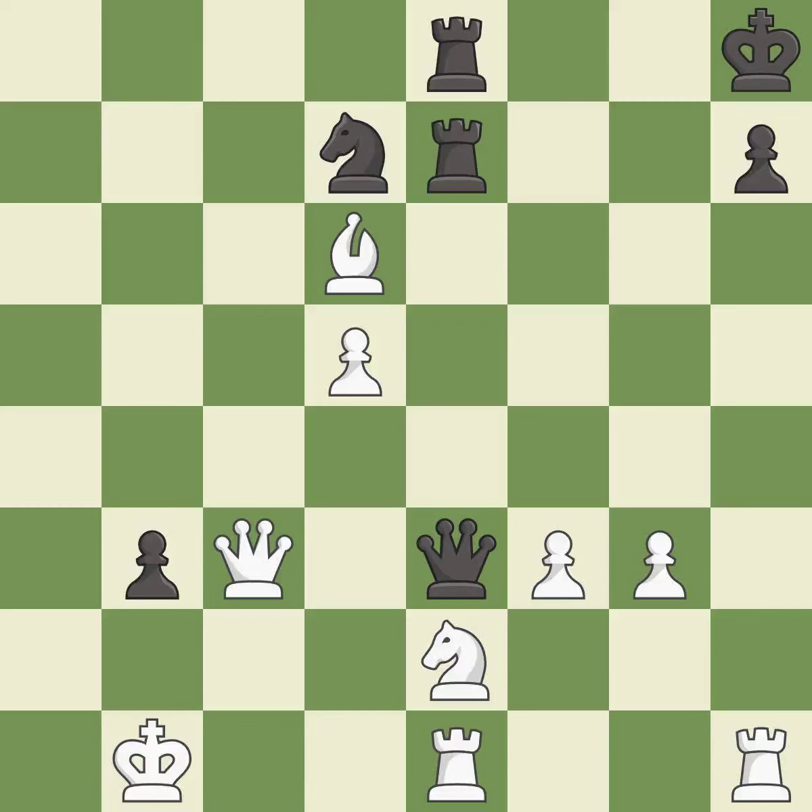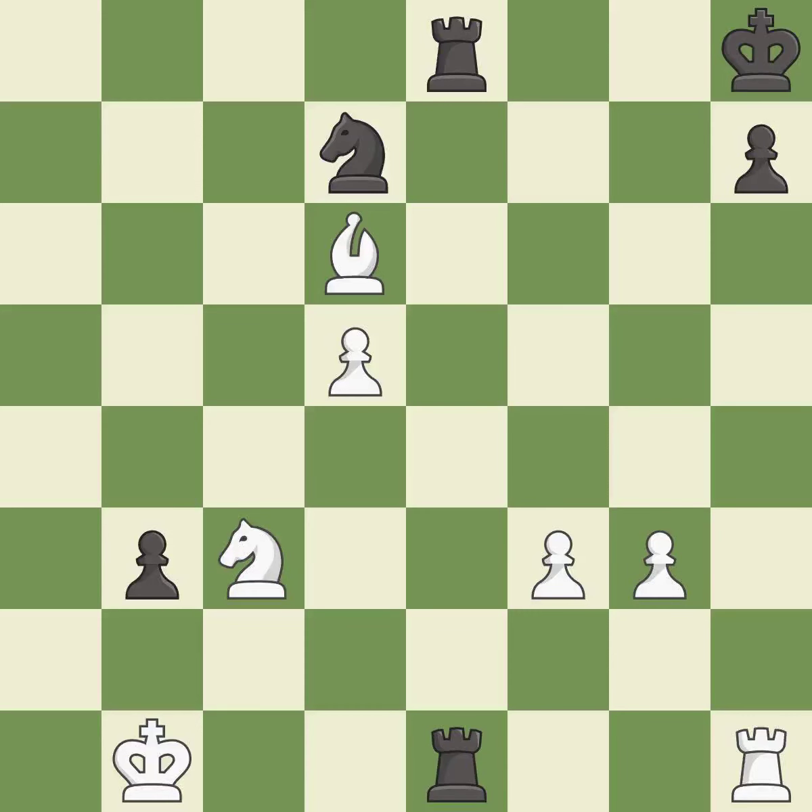Takes back; it is best. Recaptures; it is best. This captures a vulnerable rook; it is best. Takes back; it is best. Recaptures. This is the start of the endgame and black is equal; it is best.